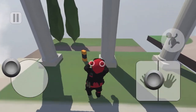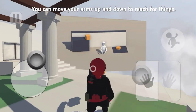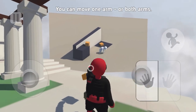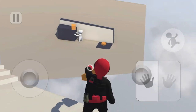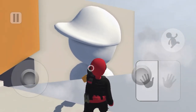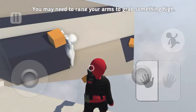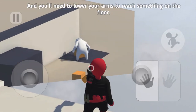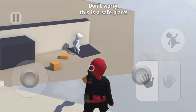This is so interesting — another instructional video. Hand direction: you can move your arms up and down to reach for things, move one arm or both arms, touch your arms directly or move them with the right stick. If you're having trouble grabbing something, don't panic. You may need to raise your arms to grab something high, and lower them to reach something on the floor. Looks logical enough — don't worry, this is a safe place.